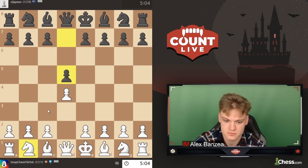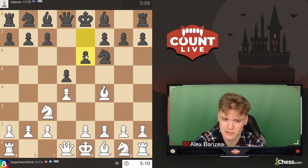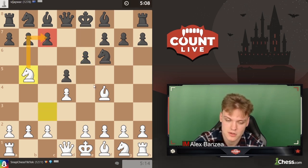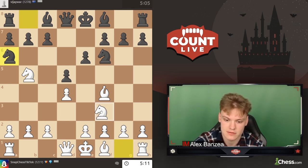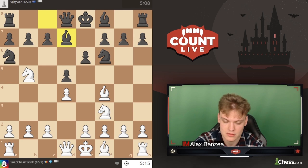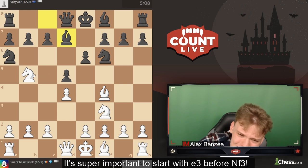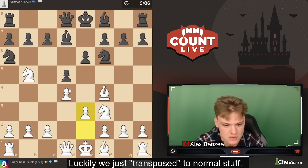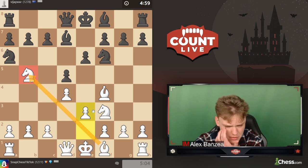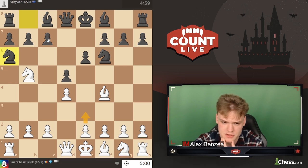Going for the Jobava London again. Looks like we might be getting into some main lines. E6 is a super popular move — going knight b5, putting pressure on c7. Black's main thing is bishop b4 check or a5, but a lot of people just play knight e6 in this position, and that's exactly what we have. Just going to be playing knight f3. I think I messed up the move order a bit — I was supposed to start with e3. Maybe knight f3 is fine as well; e3 is a bit more precise.